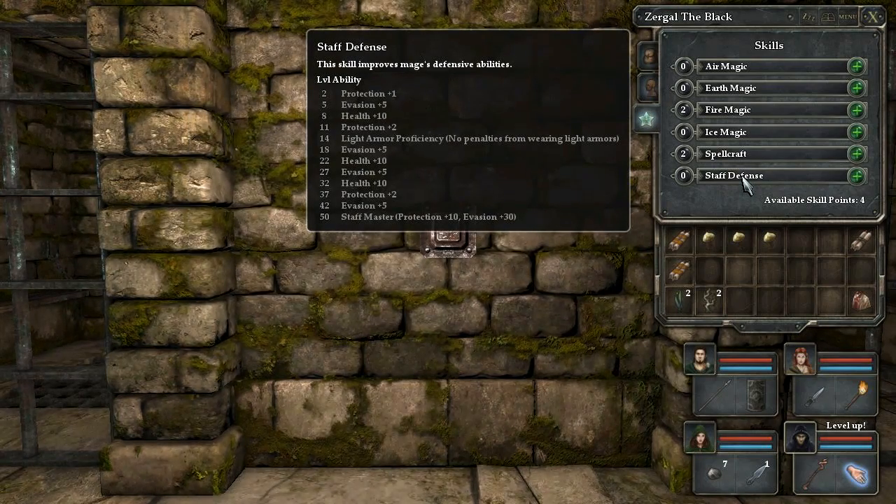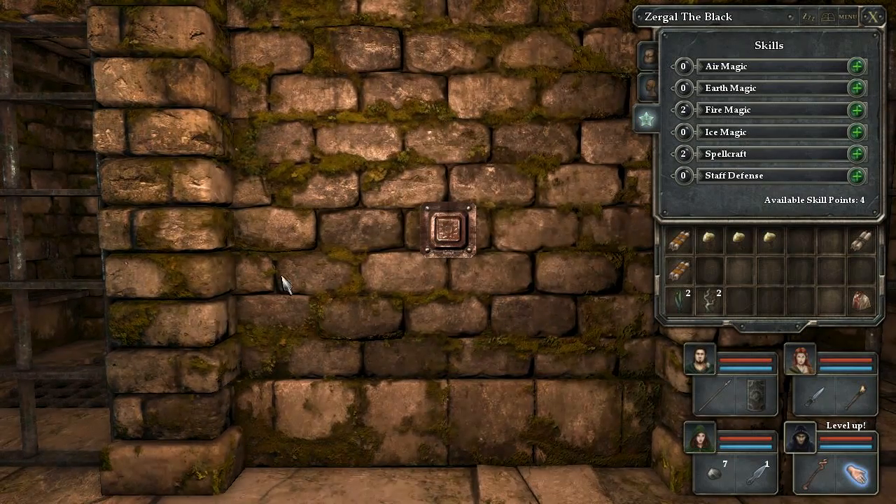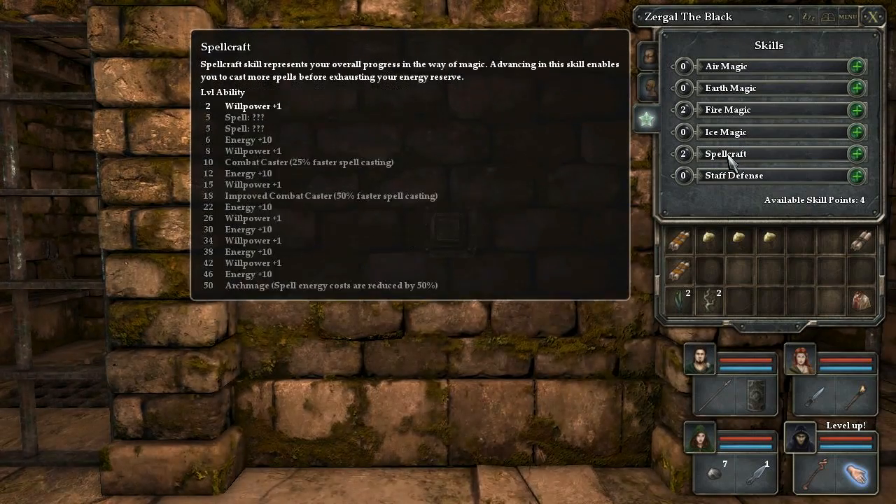And then we have staff defense. This skill improves mages' defensive abilities. From this you get protection, evasion, and health, and also light armor proficiency should you choose to wear such stuff with your mage. And finally staff master, which increases your protection and evasion quite a bit. But I kind of feel that this is sort of useless as your mage is almost always in the back row. If you know how to strafe around your enemies and plan your moves carefully, you shouldn't need this — the skill points are better spent in the spells and spellcraft to increase your damage output and make you a better mage.